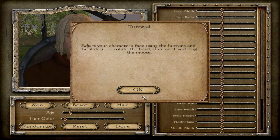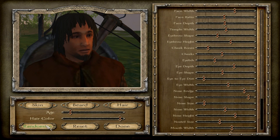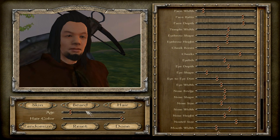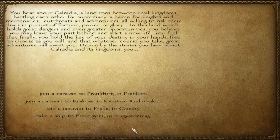Now we get to character creation. I'm just going to randomize until I find something that looks decent, then customize it a little. None of these are very appealing, so let's change the beard on this guy and give him just hints of gray — I always do that with my characters. It just makes him look better, in my opinion. Let's continue.